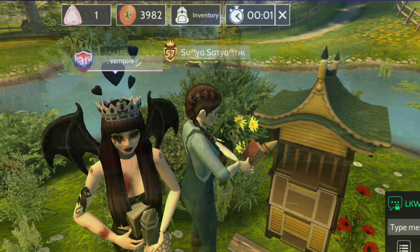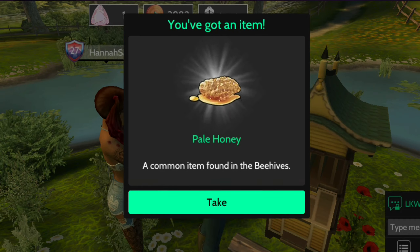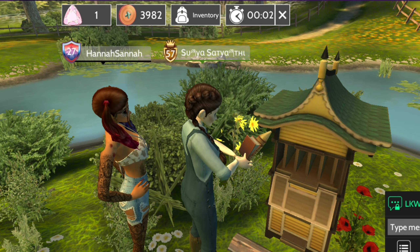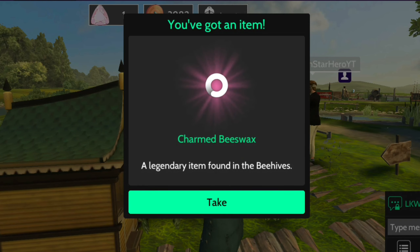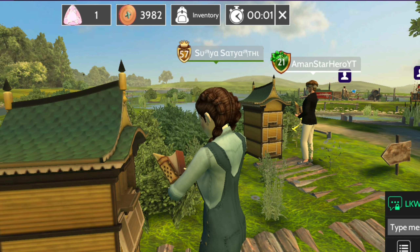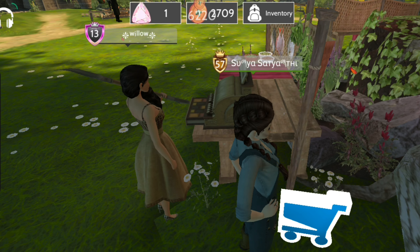Point three: if you are playing with a friend, you may help each other by sharing items. For example, if Lockwood asks for enchanted jelly and through beehiving you found it twice, you may give one to your friend, and he or she gives it to Lockwood — so both of you complete the task by helping each other.